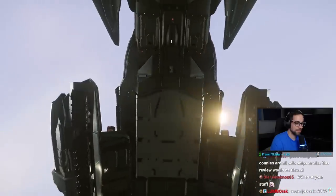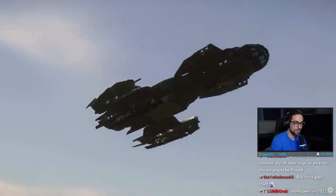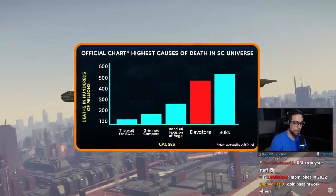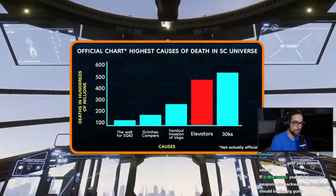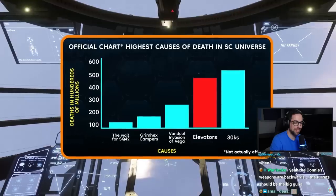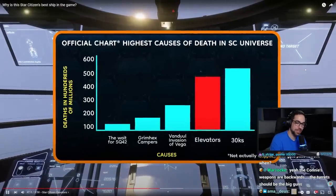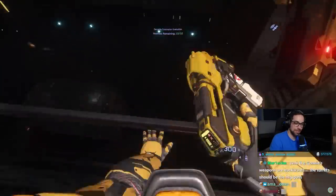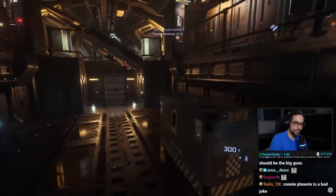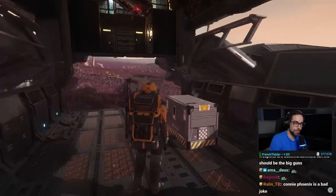Someone needs to get in touch with CIG's department of game balance, as this is absolute insanity. Don't take my word for it, though — here's an official chart that shows the leading causes of death throughout the centuries within the Star Citizen universe. As you can see, between the Vanduul invasion of the Vega system and server 30K, elevators are the second most deadly entities plaguing humankind in this grim dark future. Let's take this into account as we talk about Voyager's ample cargo hold, which comes in at a capacity of 96 SCU — which also serves as the ship's second elevator.